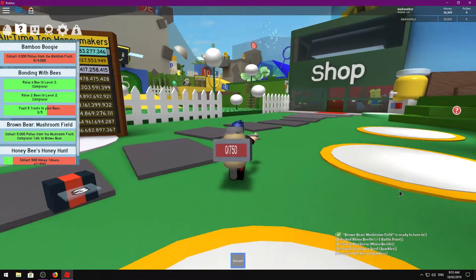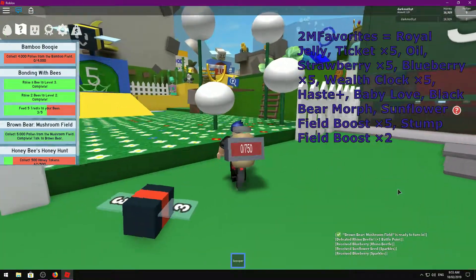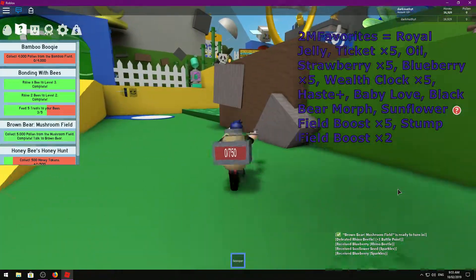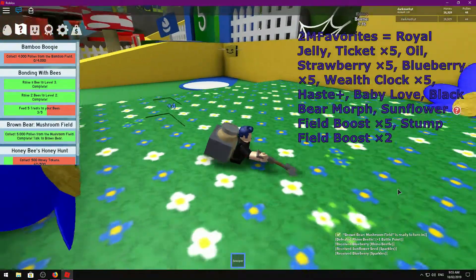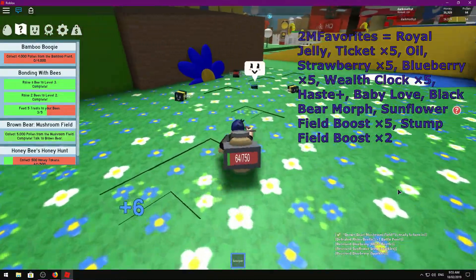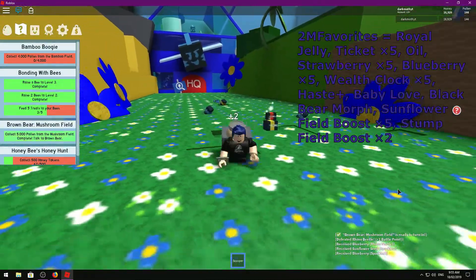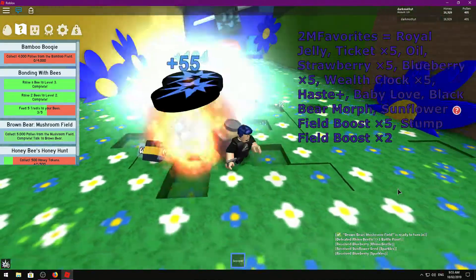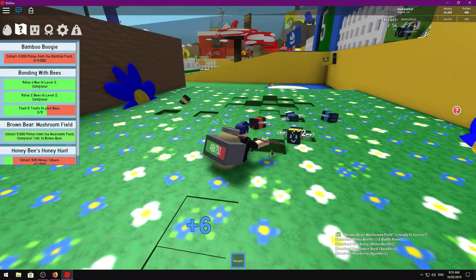Next we've got 2MFavorites — this one gives you a Royal Jelly, five tickets, some Oil, five Strawberries, five Blueberries, a Wealth Clock times five, a Haste boost, Baby Love, a Black Bear Morph, a Sunflower Field Boost times five, and a Stump Field Boost times two. That is the most OP code announced today — definitely recommend using it for the Stump Field badge, since that field takes forever to complete.